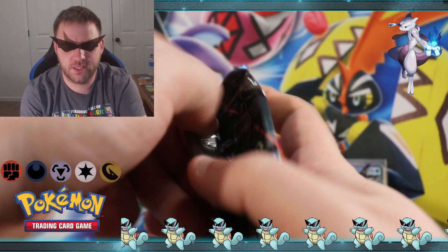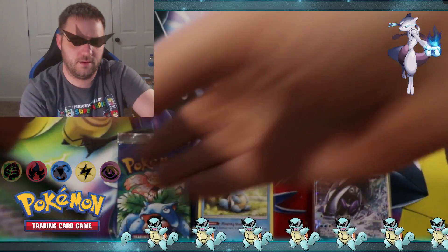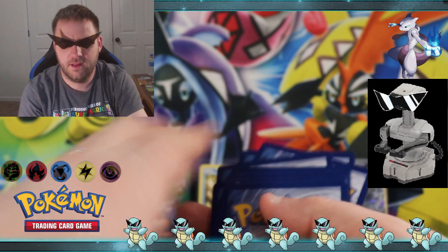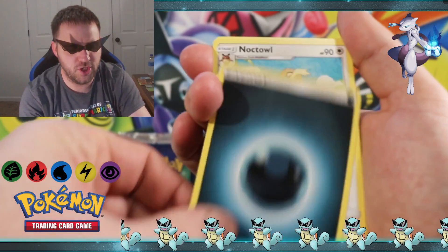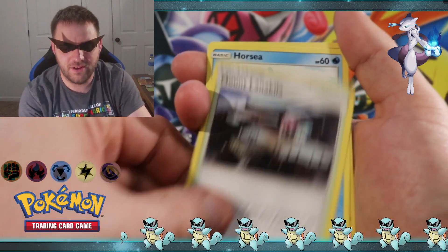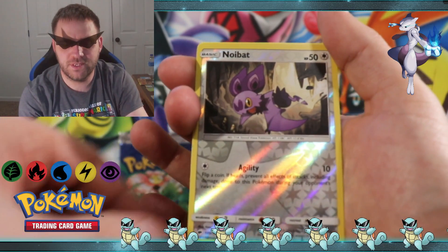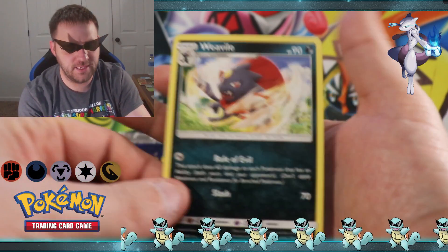Burning Shadows pack now. Lightning energy — no wonder we knew what it was gonna be. Dark energy. Knockdown, Electabuzz, Murkrow, Lanakila, Horsea, Venipede, Sandygast, Morelull, Crabrawler, reverse holographic Noibat, and a Weavile is the rare. Not a lot of luck from that one.